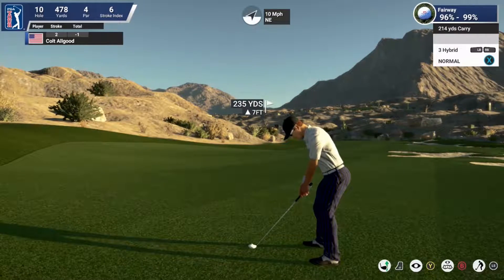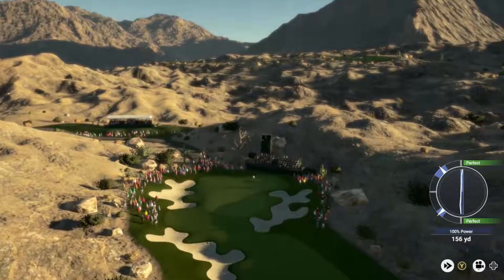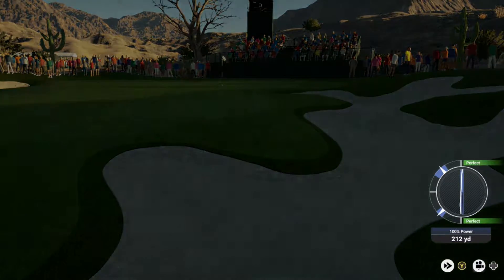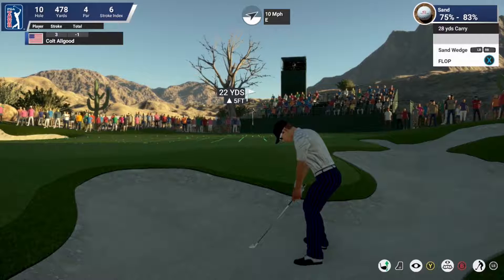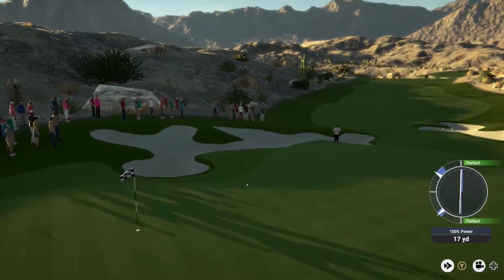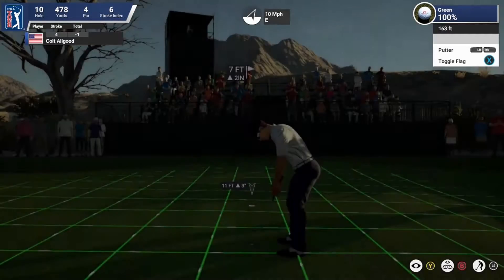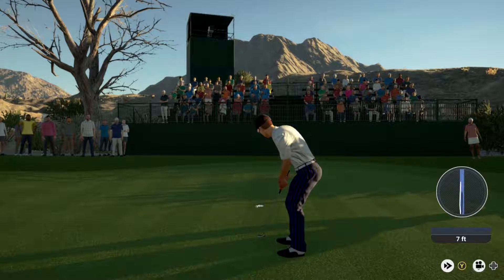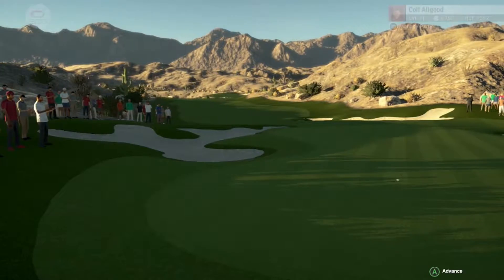Going with the hybrid here, maybe trying to run it back toward that flag. This shot looks bound for the beach — just caught in that front bunker, missing the green. All Good has a flop shot, hopefully trying to get it close. He's been pretty good from the sand, and that is a really nice shot out of the sand — I'm thinking par is going to be next. Just curling the par putt in — good save. After that one, staying right there in fourth place.